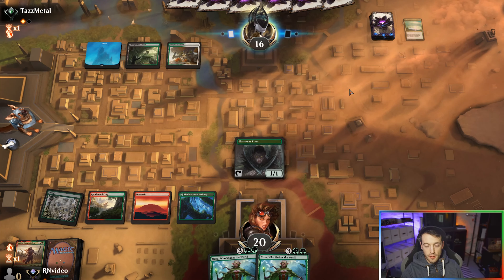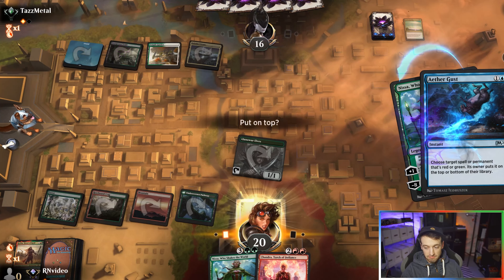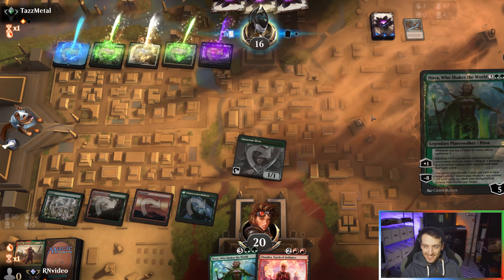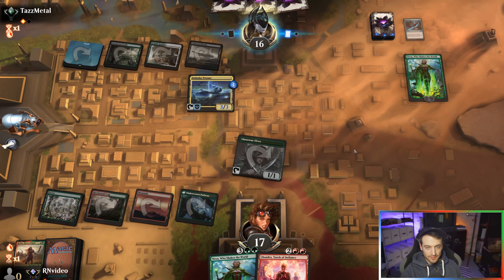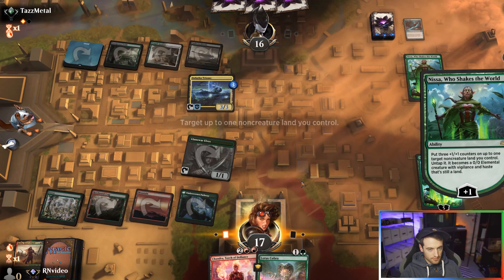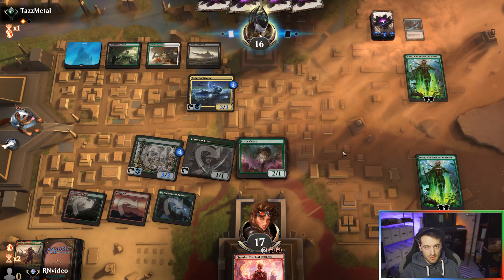They can get Uro and ramp pretty hard this turn if that's the thing they're looking to do. We're just going to straight start Nissaing it up. Either Goes is so goddamn annoying — it's really good against my deck. Oh man, this is so good. I think I just have to do my own Nissa, into Cobra. They can lower my Nissa but they can't kill it yet, unless they just have a straight removal spell — which they do.